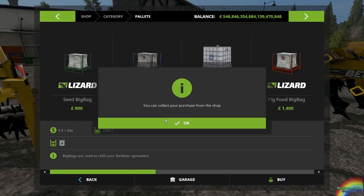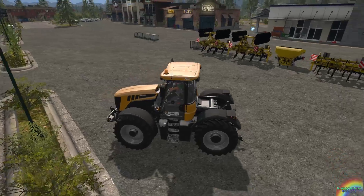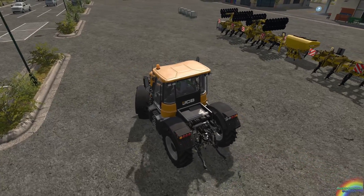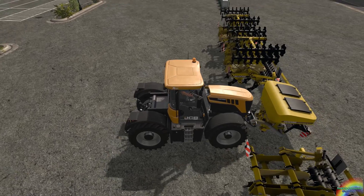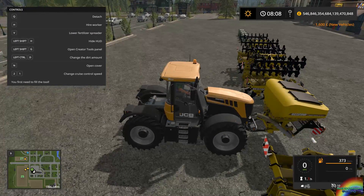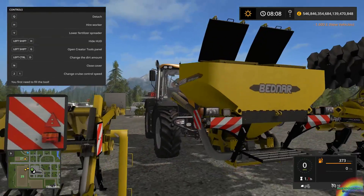The FertiBox itself is in fertilizer spreaders and holds 2000 liters of fertilizer. I don't have any fertilizer at the moment, so let's get a pallet because I want to try this out in full spec. You can see it's got a pipe coming out of the tank.